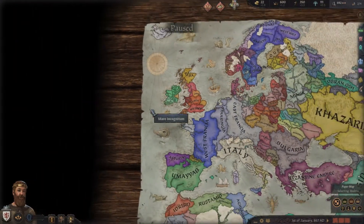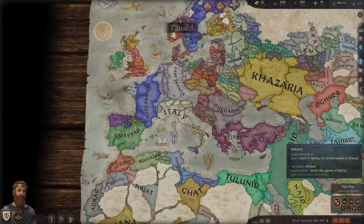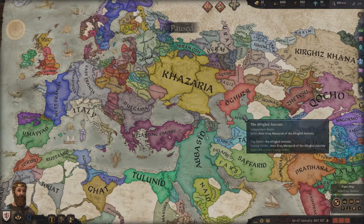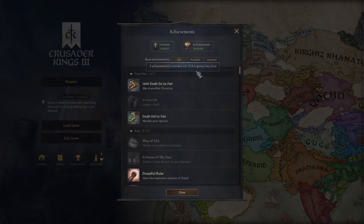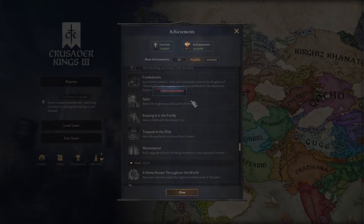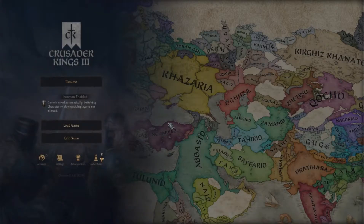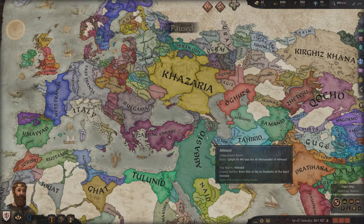Welcome to the world of Crusader Kings. It is 867 AD, the 1st of January. The game ends in 1453 — we can confirm this by going to the Achievements section under Possible Achievements and scrolling down to find 'End of an Era,' which is when the game ends. I am currently playing on Iron Man mode to get Achievements unlocked, and the game is currently paused.